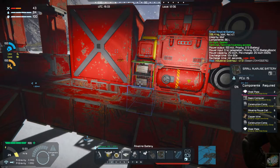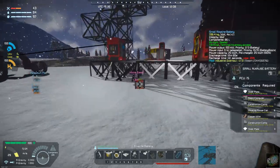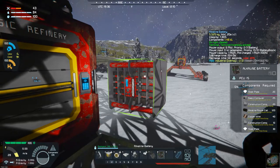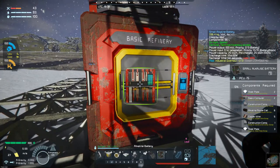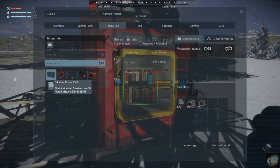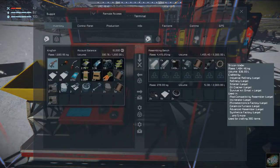Let's go get what we need. Three steel plates. I need to make power. Let's get in here — production, fabricator. I think I have to make this over here because we don't have the assembler yet. Production, assembly bench.